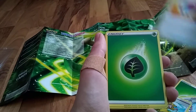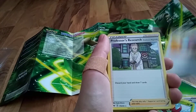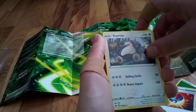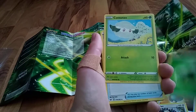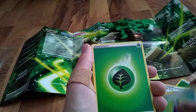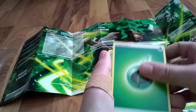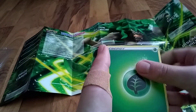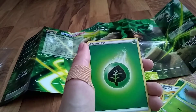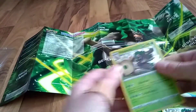Continuing through the deck: Energy, Pokekid, Great Ball, Energy, Gossifleur, another Grookey, Hop, Great Ball, Professor's Research, Thwacky, Ordinary Rod, Switch, Snorlax — oh, that's cool art — Energy, Cottonee, Pokegear 3.0 — that's a new one, I like it — Energy, Potion, Energy, Energy, Energy, Hop, Thwacky, Energy, Grookey, Whimsicott, Energy, Eldegoss, Hop, Snorlax, Energy, Cottonee, Energy, Great Ball, Maractus, Gossifleur, Rillaboom, and then the final Rillaboom.